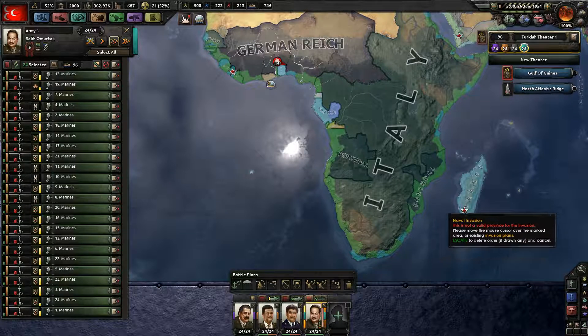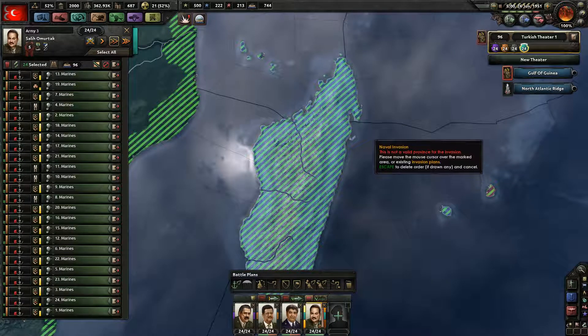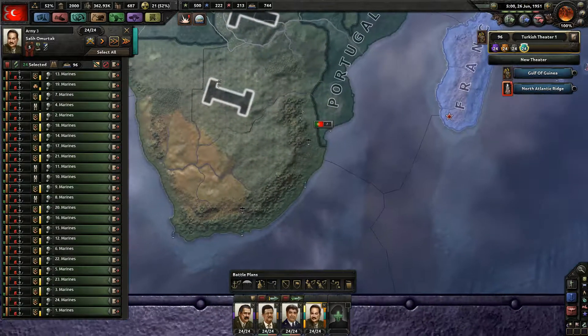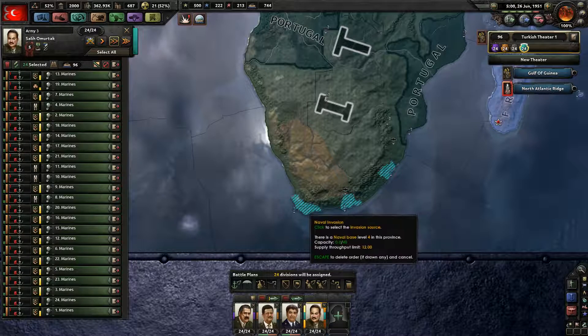Alright, let's see. We could land in Madagascar, however our only harbour is over there, so that's not possible. We've got a naval base 2, naval base 4, naval base 2.